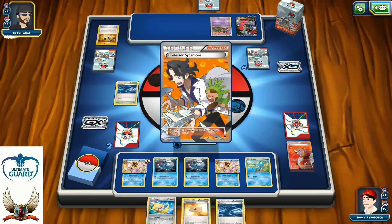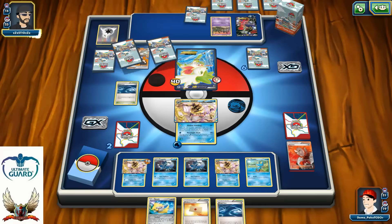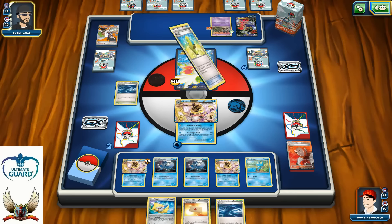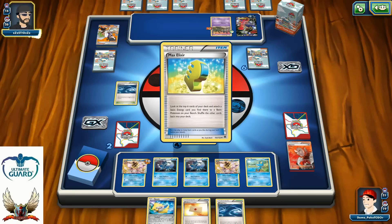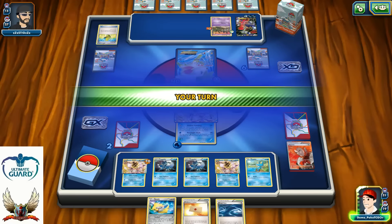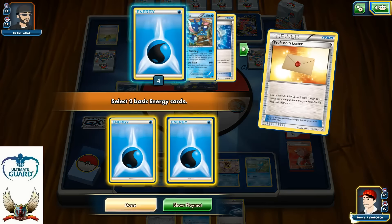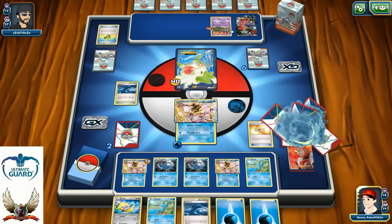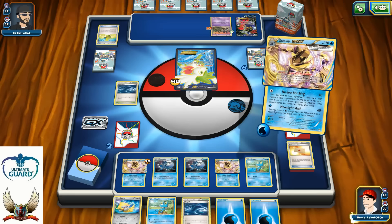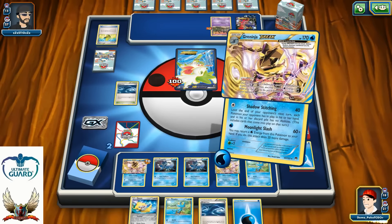No Double Colorless Energy for Sky Return — he's going to Sycamore for seven. This is why sometimes I like to play one copy of Hex Maniac even if I have Garbodor in my deck, just in case I can't pull Garbodor and can use Hex Maniac's advantage somehow. Two energies on my turn, and luckily I have everything I need. With Professor's Letter I can knock out his Shaymin with Giant Water Shuriken and pretty much finish the game, taking my last two prizes.